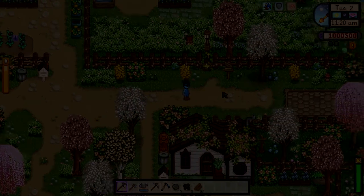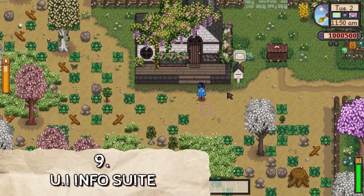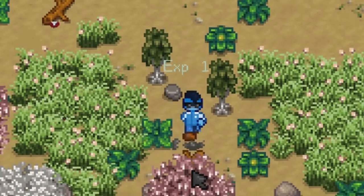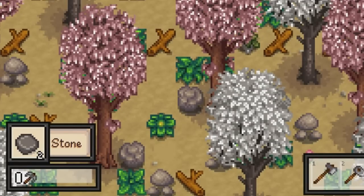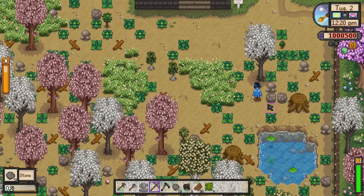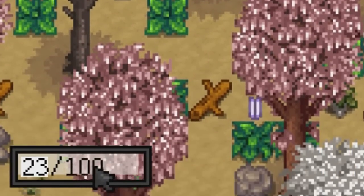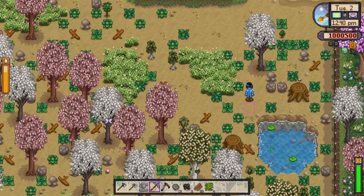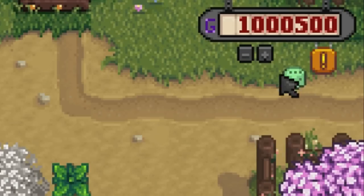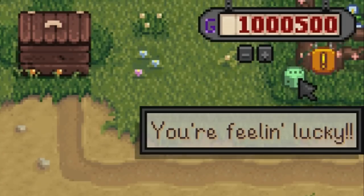Now let's get on to number nine. This mod is called the UI Info Suite. It essentially gives you details about things in your game without cheating. For example, when you are mining rocks you'll now see the XP points you get, and there's a bar at the bottom left telling you the amount of XP points in total for when you need to level up your mining skill. This applies to every activity — farming, mining, woodcutting, fishing. You'll also see a dice icon underneath your money telling you if you're lucky or have bad luck for that day.